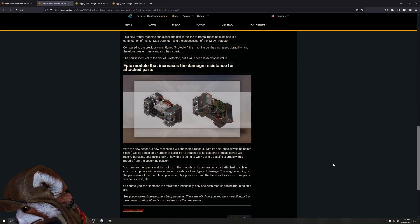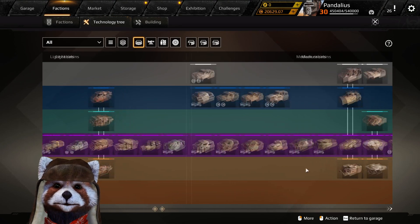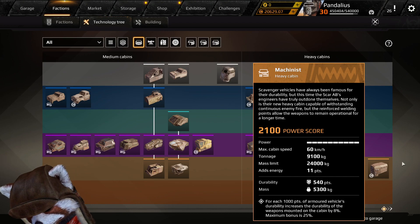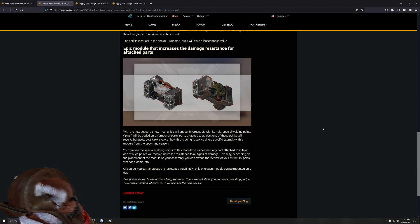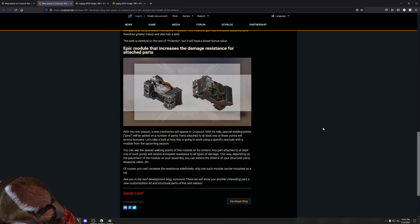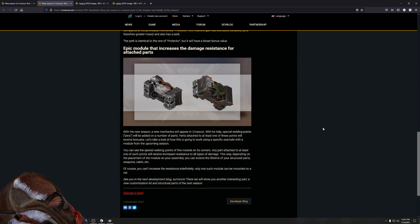Next we have a new epic module that increases damage resistance for attached parts. It sounds like a standalone version of the Mechanist perk from the previous season's train cabin. I'm curious whether the Mechanist and this new module can actually stack. For the new season, new mechanics will appear in Crossout — special welding point pins will be added to parts. Parts attached to at least one of these points will receive bonuses. With this module, any part attached to its special welding points receives increased resistance to all types of damage, extending the lifetime of structural parts, weapons, and cabins. Only one such module can be mounted per car.